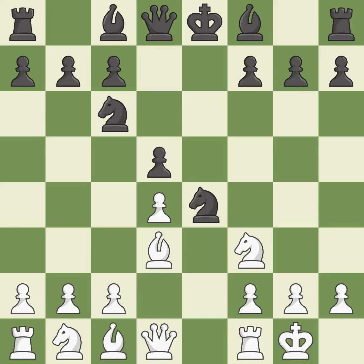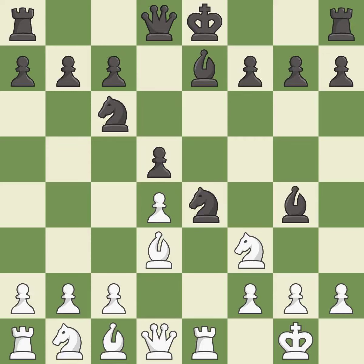Castling gets the king to a safer square, out of the center of the board, while also developing a rook. Castling kingside tends to be safer because the king is further from the center. This activates a bishop by developing it off its starting square. Re1 puts the rook on a central file and adds an attacker to the knight on e4. Bg4 develops the bishop and pins the knight. The knight is now adequately defended.